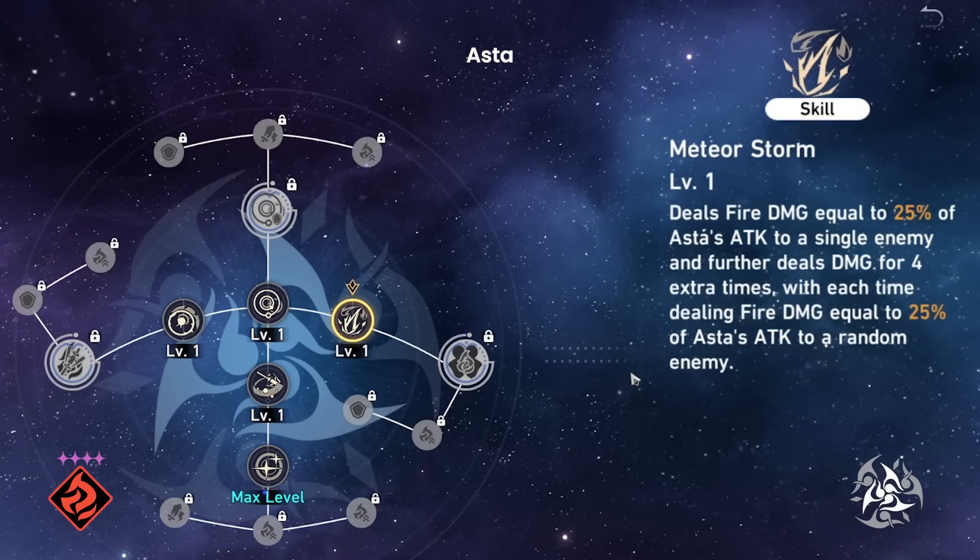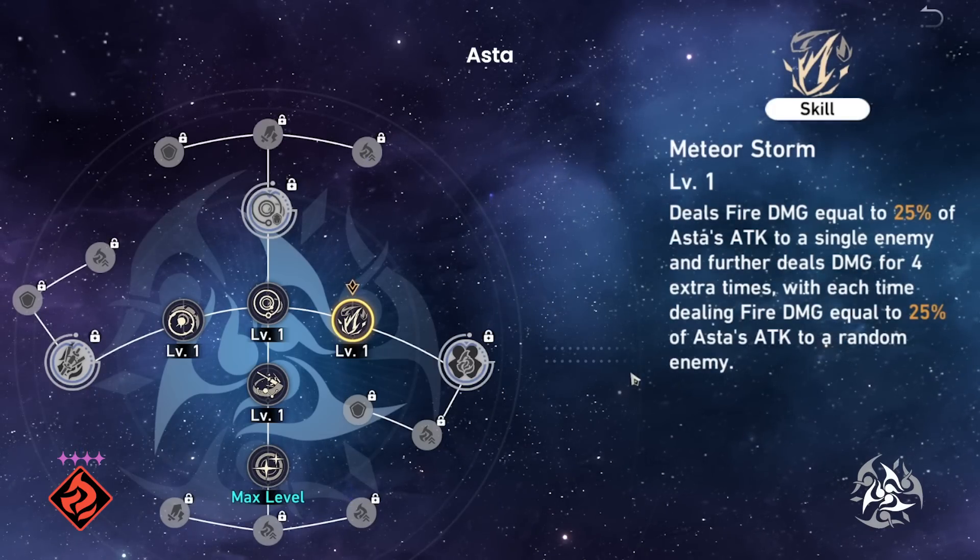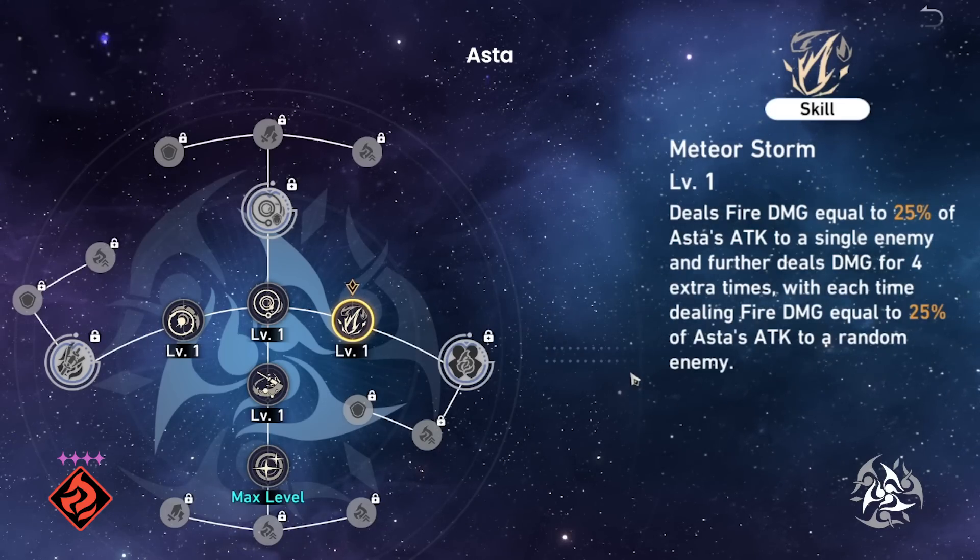That being said, Asta's skill is currently one of the most powerful weakness break abilities we have, since on single target bosses it can hit them 5 total times with fire.